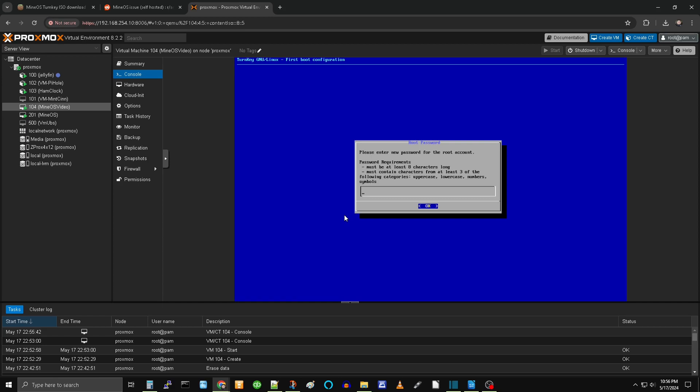We're in. Now create a password for root — you'll need to type it in twice. Write these passwords down. You'll need them later.